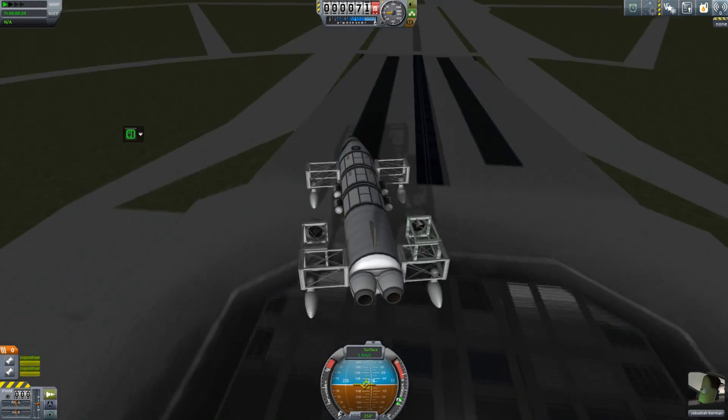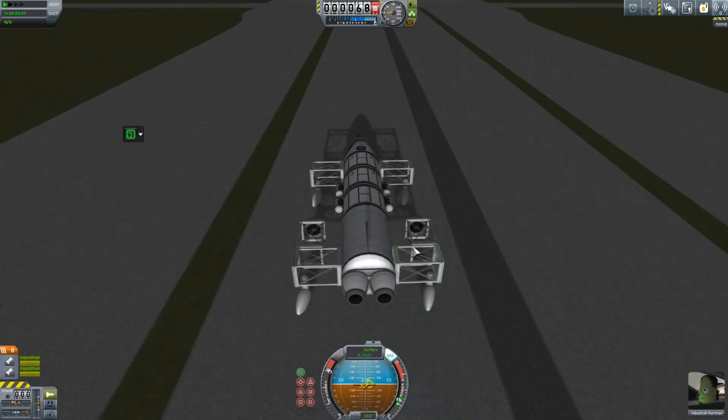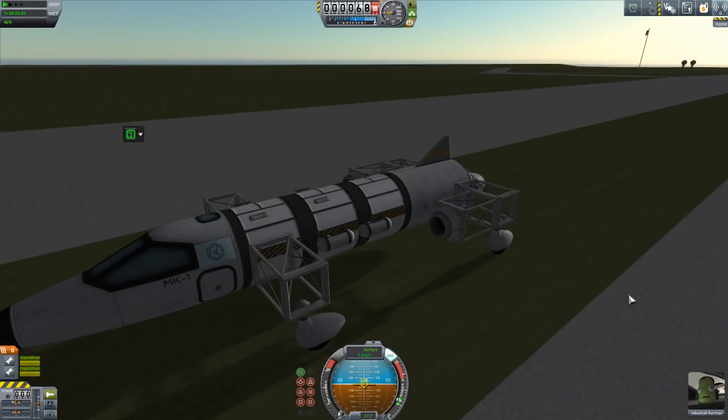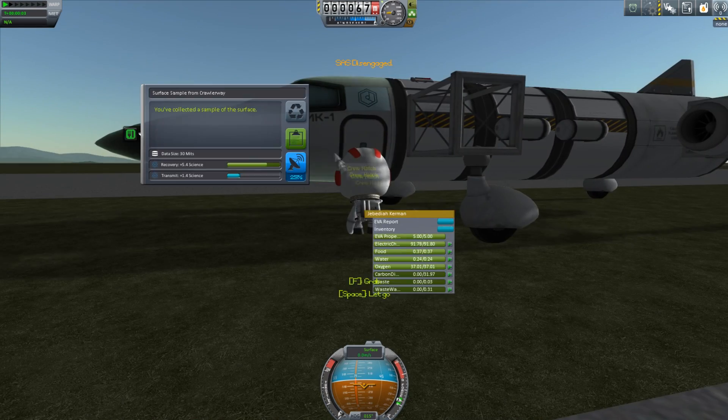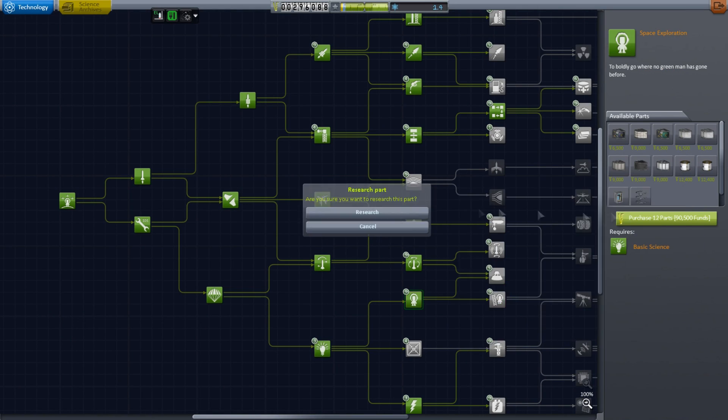I've got EVA reports now because I've unlocked the new science center, so I thought I'd take out my little science rover that I use for getting science from all of the places and just grab a few EVA reports from around the KSC — there's a lot of science we can get from there.